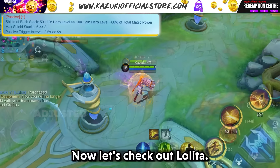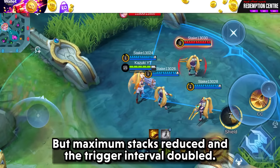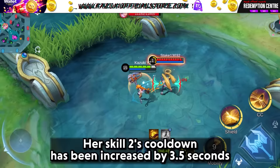Now let's check out Lolita. She has received an overall adjustment for better shielding and skill effectiveness. Her passive shield value and magic power contribution increased, but maximum stacks are reduced and the trigger interval doubled. Her Skill 1's cooldown is now a flat 10 seconds, reduced by 2.5 seconds in the late game. Her Skill 2's cooldown has been increased by 3.5 seconds in the late game.